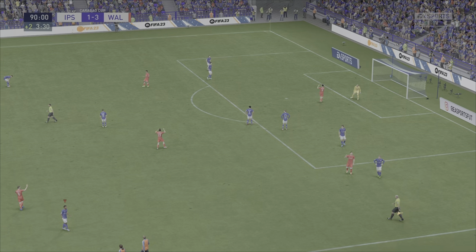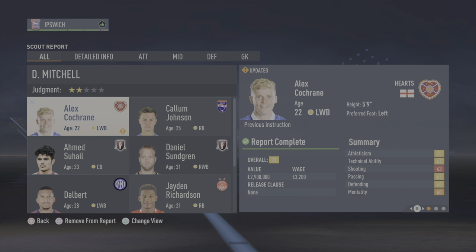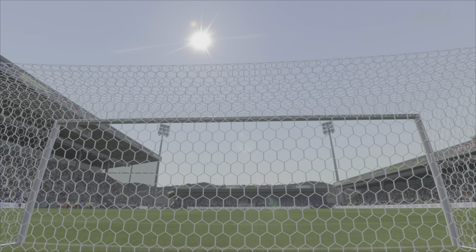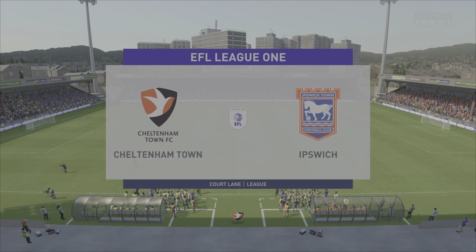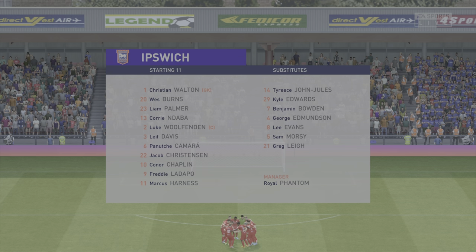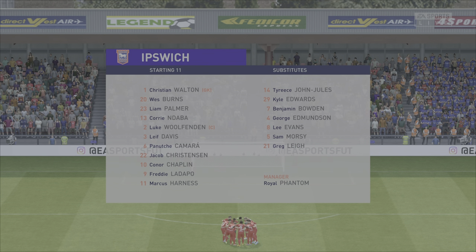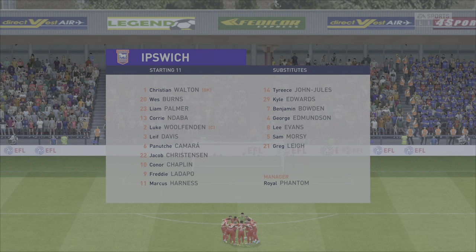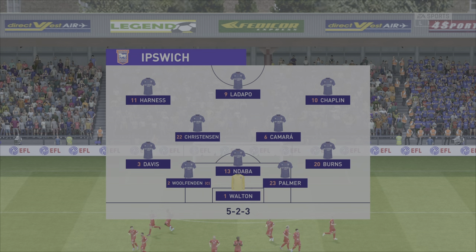A young lad we're going to keep an eye on: Alex Cochran from Hart, 70 overall, left wing back who can also play centre back — we may keep an eye on him in the future. We head into the Cheltenham game with a full-strength lineup: Christian Walton, Wes Burns, Palmer, Ndaba, Wolfton, Leif Davis, Kamara, Christensen, Chaplin, Ladipo, and Harness in the 5-2-3 formation.